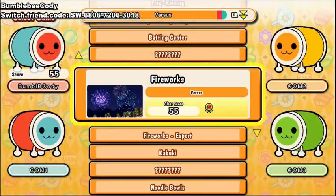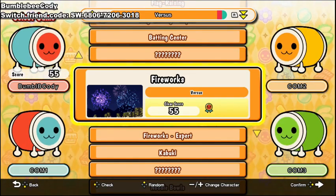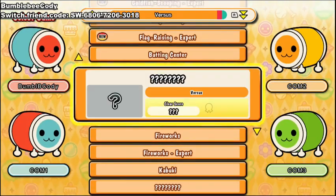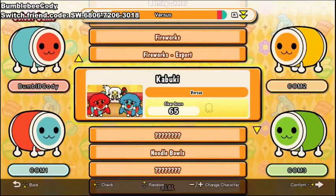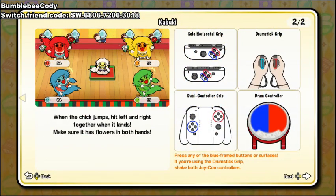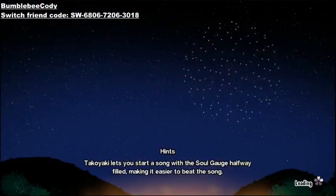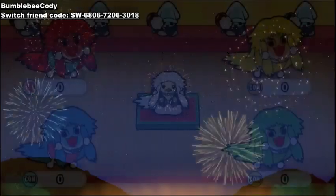When you do party mode you'll get the first character. I've done batting center but I've failed it. If you do batting center you'll get the expert version — so I've got fireworks, fireworks expert, and then kabuki. To unlock them, press any of the red frame buttons or surfaces if using drumsticks. You do the mini-game and need to at least hit the target score, which I think for this was 85 or 55.